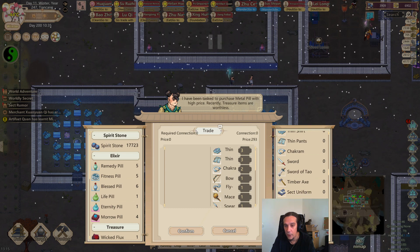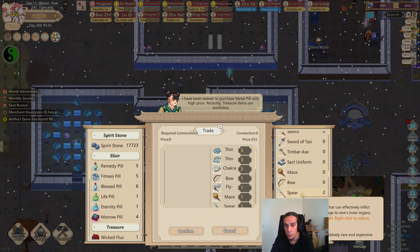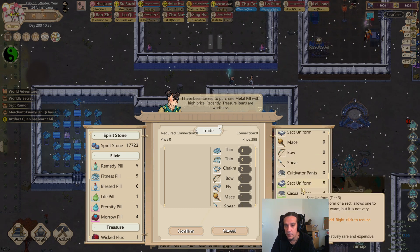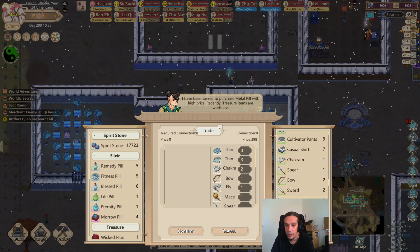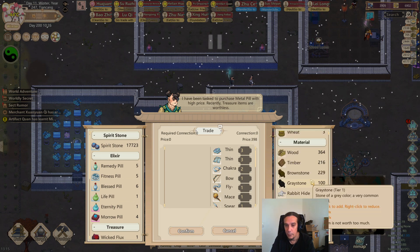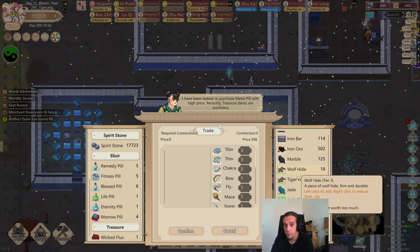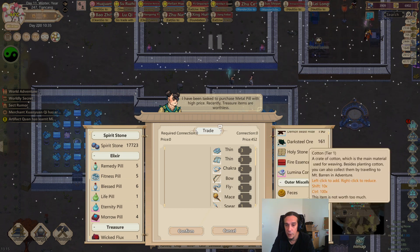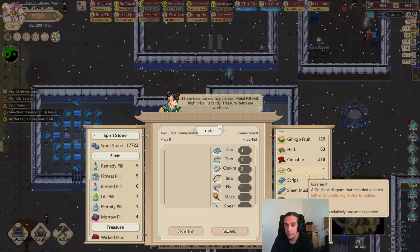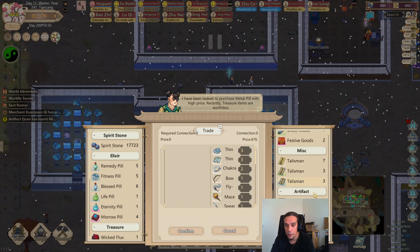We're going to do it like that, because the higher the tier of the item, the higher the potential value of the artifact, of course. These things are, as usual, intertwined. We got only a low amount of goods for sale, which is kind of tragic, but this will change. An eternity pill — I want that. I'll buy the eternity pill. Eternity pills are something I really always want to get my hands on as soon as they pop up.